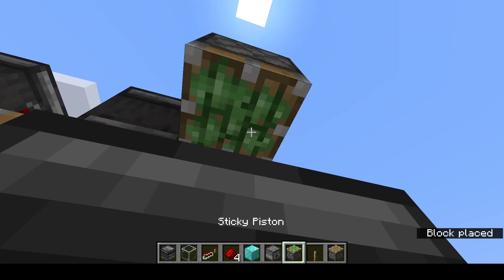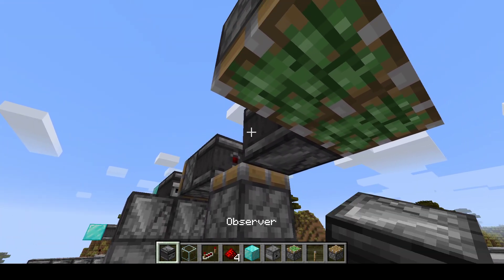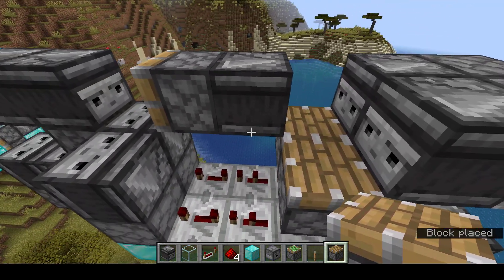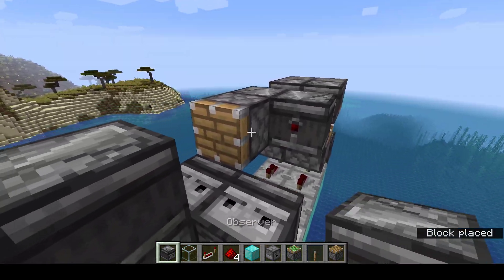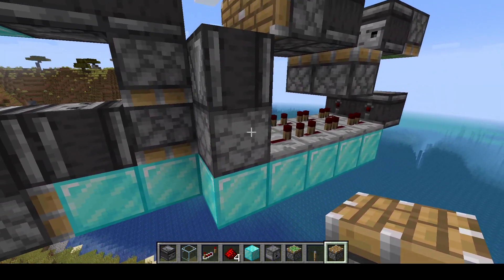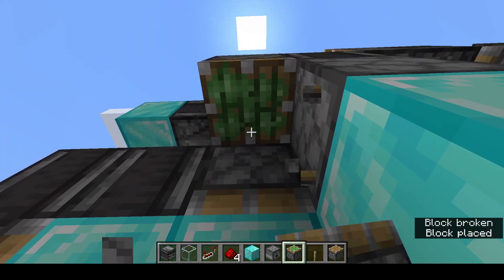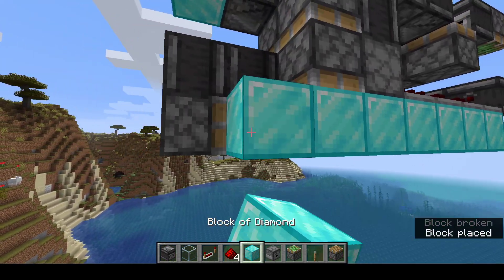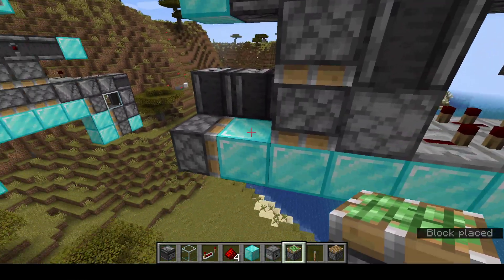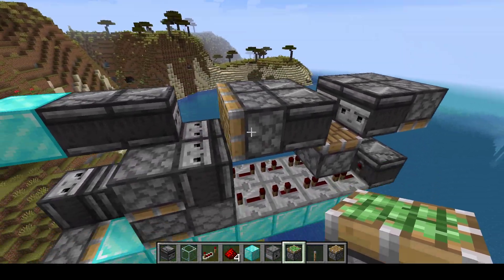Observer, sticky piston. I hope that was clarified — if not, oops. Observer into the sticky piston, piston upwards. Observer into this regular piston, observer down into this dispenser. And then piston, piston, diamond block, diamond block. Sticky piston. These are all sticky pistons. This is a regular piston, this is a regular piston.